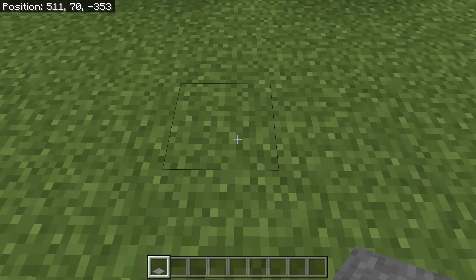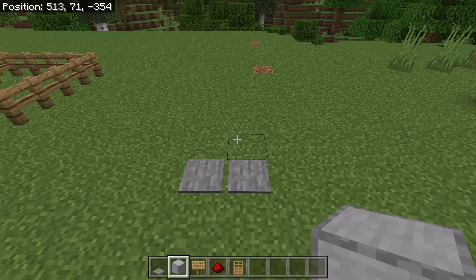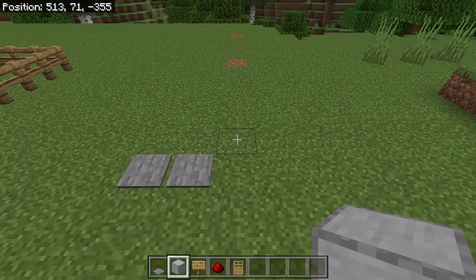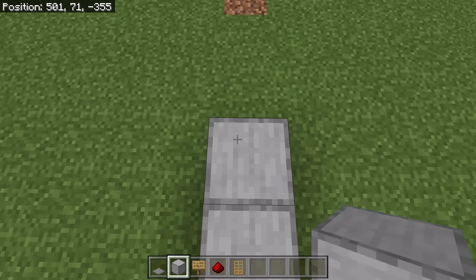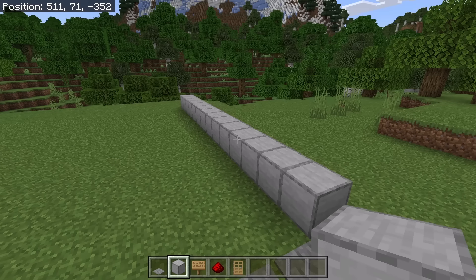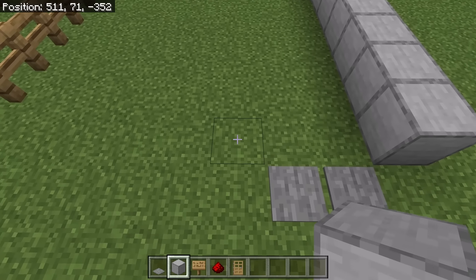The first step is to place 2 stone pressure plates. After you have done that, place 14 solid blocks over here, counting from 1 to 14. Once you are done with that step, place another 14 solid blocks over here.